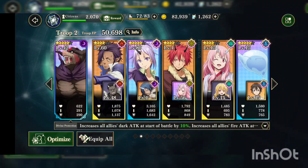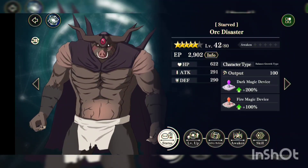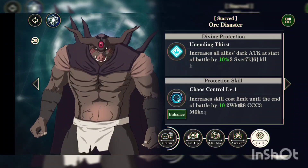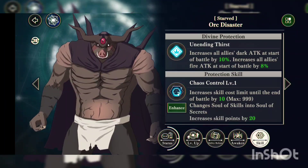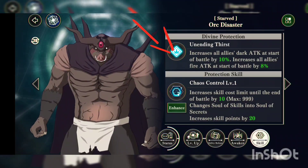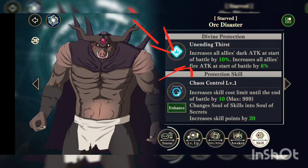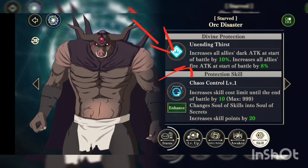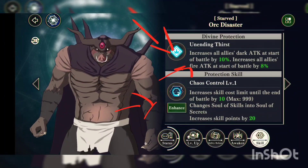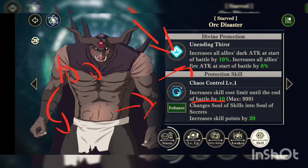Let me show you guys my current team right now. First, we got Fork Disaster. So what he does — his first divine protection increases all allies' dark attack at the start of battle by 10%, and increases all allies' fire attack at the start of battle by 8%. So it works well with dark and fire units. Now his protection skill increases the cost of limit until the end of battle by 10%. So you have 100, you use it, it becomes 110.